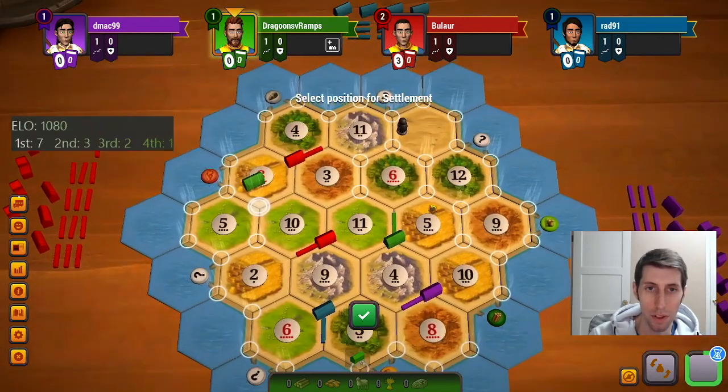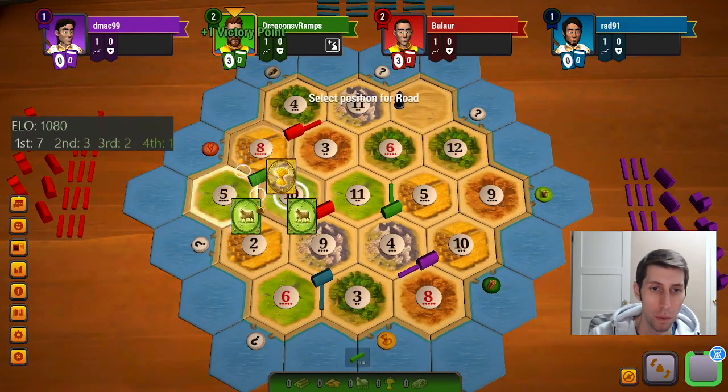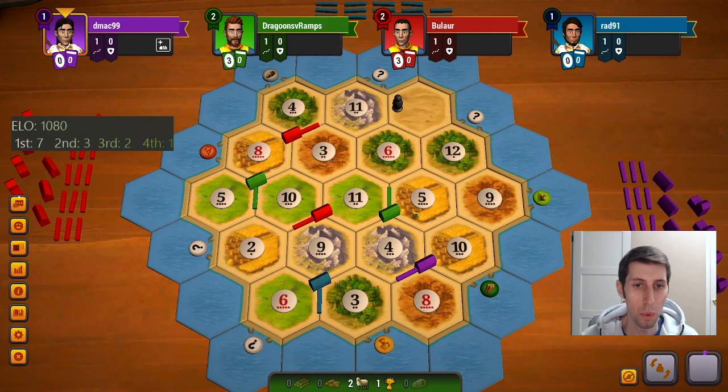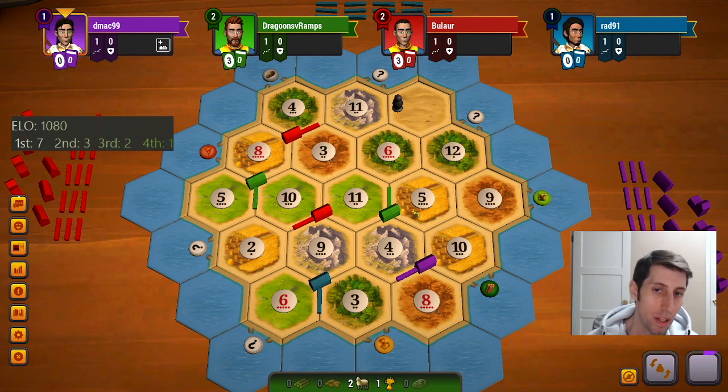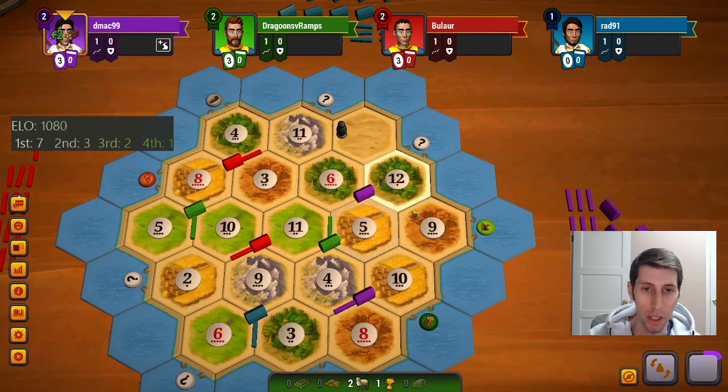Yeah, I think that's just going to be the play here. And then we'll try to just build down to the 3-to-1 here, because we will absolutely need a 3-to-1 this game for sure. We're heavy into ore, wheat, sheep — don't love the ore that we're on though for this strategy, but I think it's as good as we're going to get.